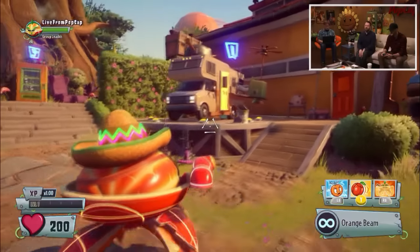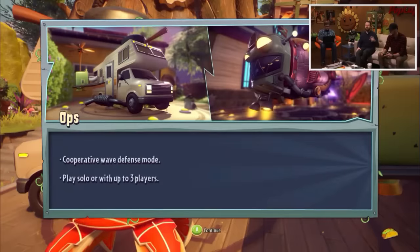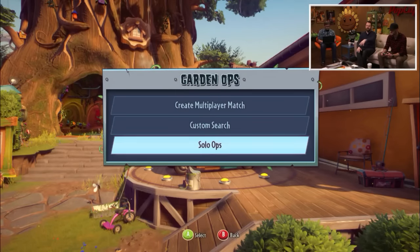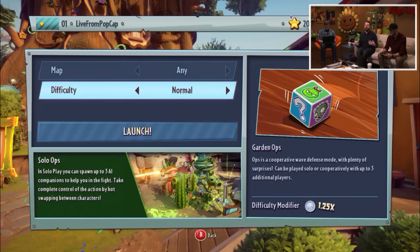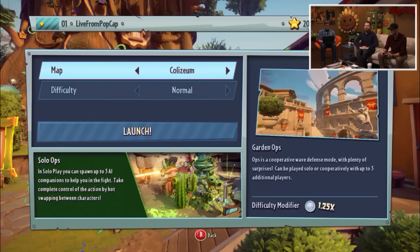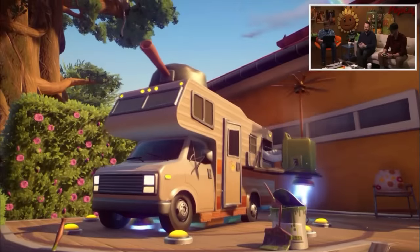We're getting asked a question: what do the stars do? I'll answer that while you jump into Ops. We're going to do solo ops first, actually, before I answer that question - which is a brand new gameplay mode for Garden Warfare. If you want to just play on your own, you are absolutely able to do so, and you can even bring in a teammate, which we're going to do right now.